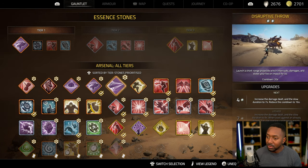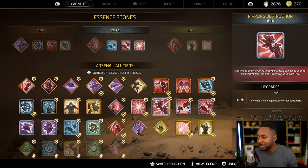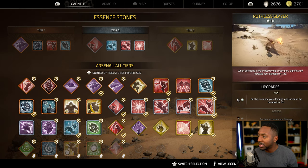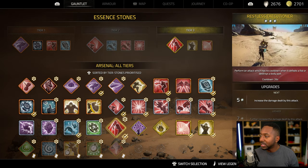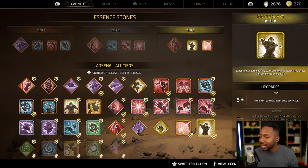When you parry an enemy you get more momentum, and while your momentum is up your attacks are stronger. For tier two and tier three you can put whatever you want, but this is what I'd recommend for people starting off. Right now I have one for defeating foes or breaking body parts to make me stronger, one for increasing my shatter damage, and one for increasing momentum generation when defeating enemies. Momentum is the most important resource in this game, so I want to build it as fast as possible.